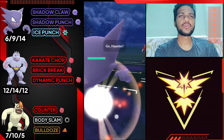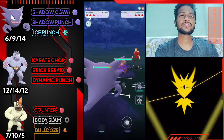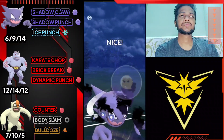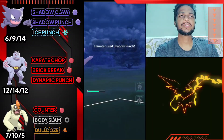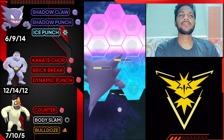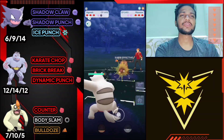Moving on to next one - it's Haunter versus Pilloswine, which is a bad start for us because Pilloswine has Avalanche and Avalanche can do a lot of damage on Haunter since it's squishy. I'm gonna use my shield and then switch to Vgrowth - overfarm and then switch to Vgrowth to farm it down with Counter.